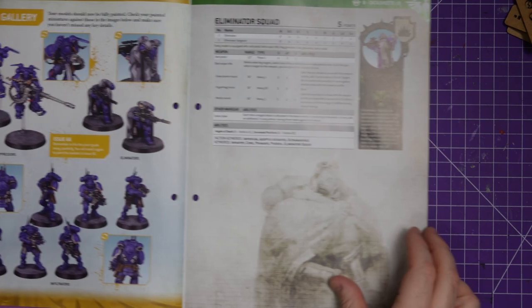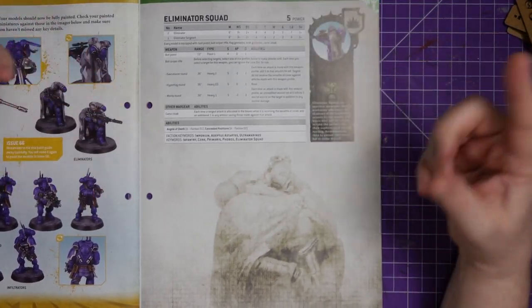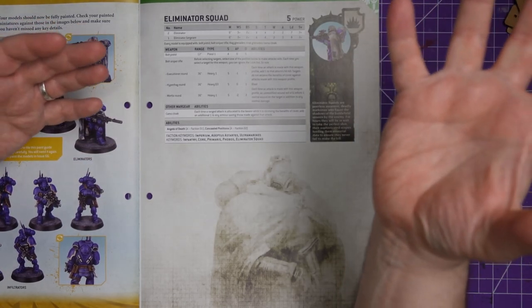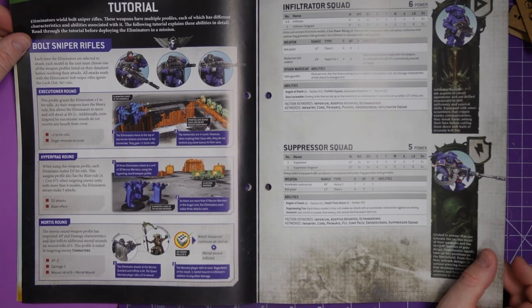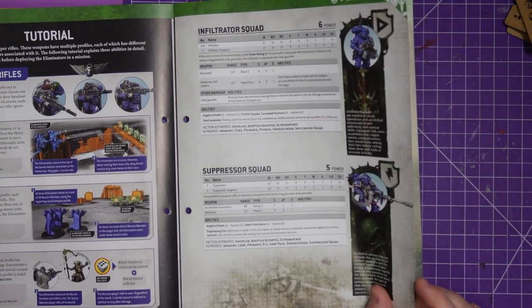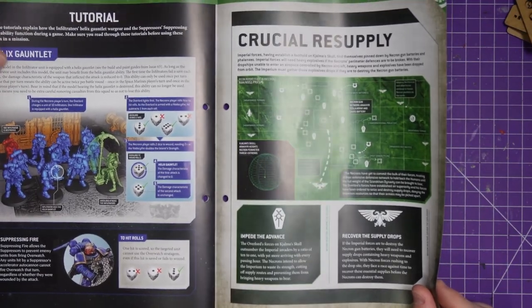Hopefully you enjoyed the Mantis Warrior paint scheme — if you did, you know what to do: drop a like, hit subscribe, leave a comment down below, and check out the other videos and playlists. Back to the magazine: we then have the Eliminator Squad ninth edition rules, a tutorial on how to use Sniper and Mortis rounds, and the Hyperfrag round. We then learn about the Infiltrator Squad — actually the Suppressor Squad. I apologise — the Suppressor Squad.